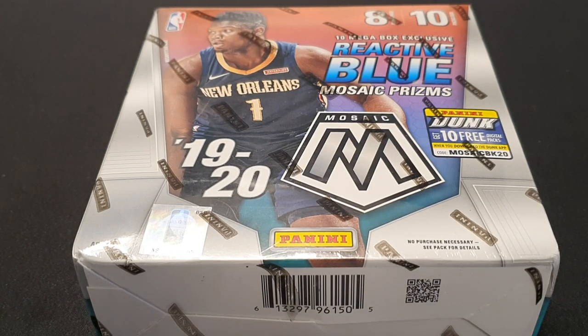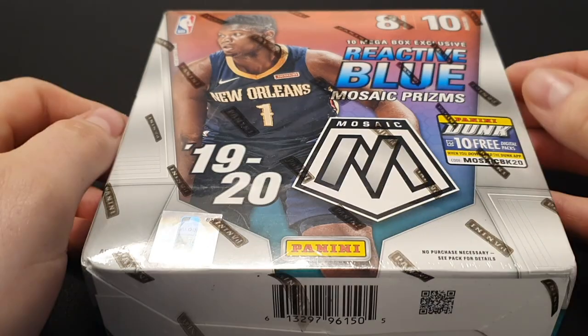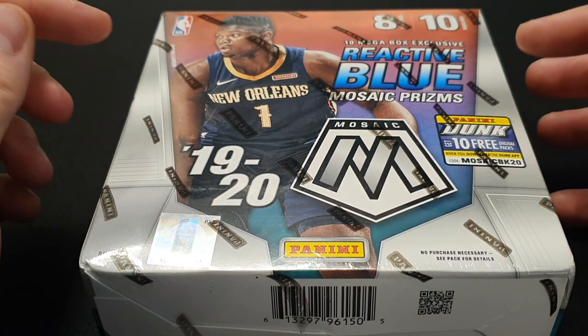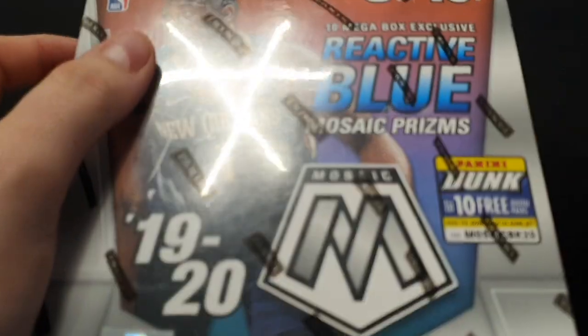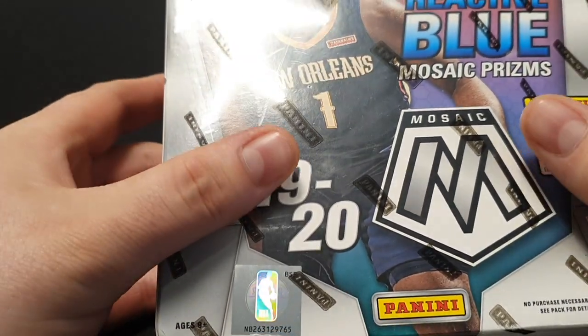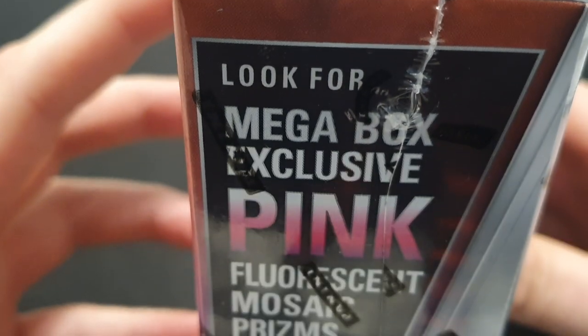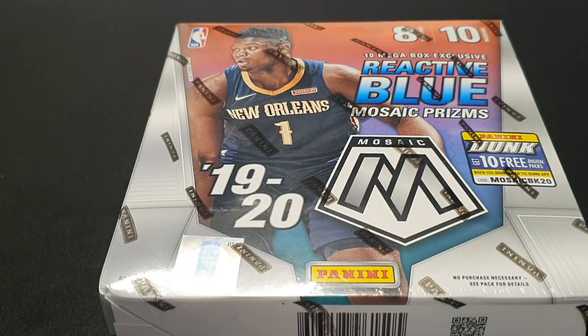Hey everyone, AbsolCards here. Welcome back to the channel. Today I'm going to be opening a Mosaic Mega Box. 8 cards per pack, 10 packs per box. Looking for these reactive blue Mosaic Prisms. Hopefully I can pull a Ja or Zion. Also looking for the Mega Box Exclusive Pink Fluorescent Mosaic Prisms, numbered to 10. Would be nice to pull one of them, but we'll see.